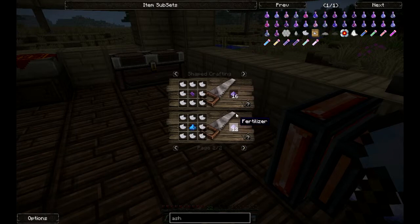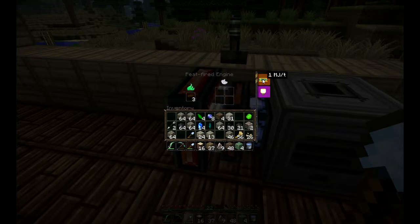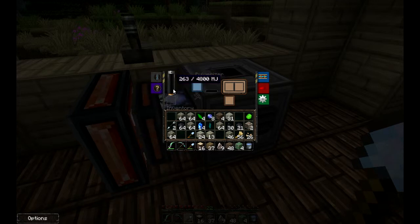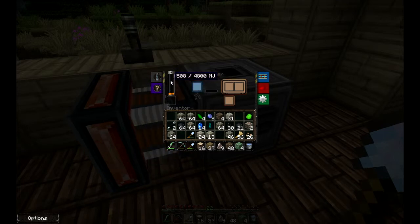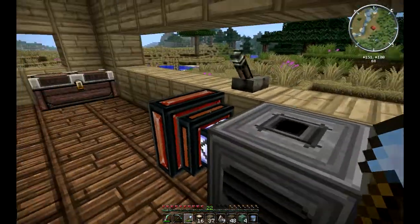We can press U here to make vitaminous peat or compost, and then use it to make fertilizer. There are other ways to make fertilizer too, but the ash at least gives us something to do with it. If we fire it up now it will start working, and as we can see it produces megajoules — it stores a bit, and all that stored energy is going into the polarizer's internal energy, like its own little battery.